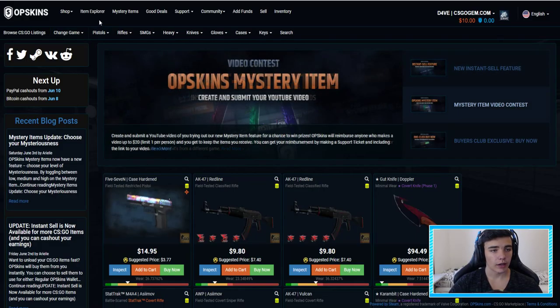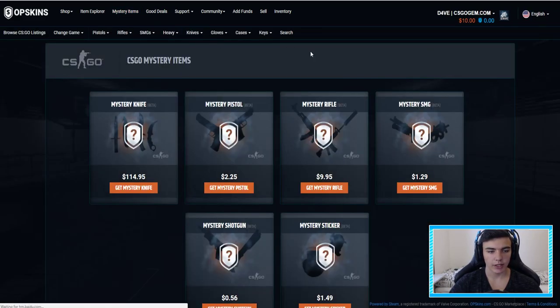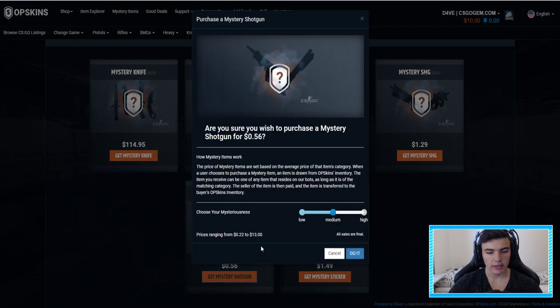Let's go to the mystery items. All you gotta do is go onto this item — here you have the button: mystery items. Go on there and here you have all the options. I will start off with the cheapest one, which is the mystery shotgun. Let's open one. At the beginning it was not implemented — this thing: low, medium, and high.